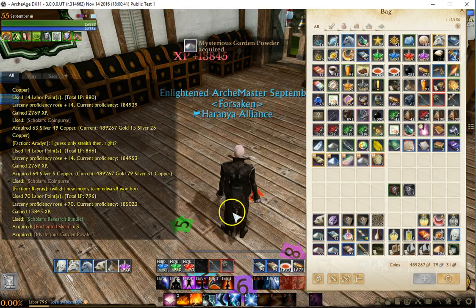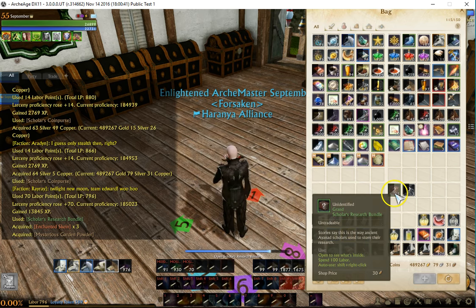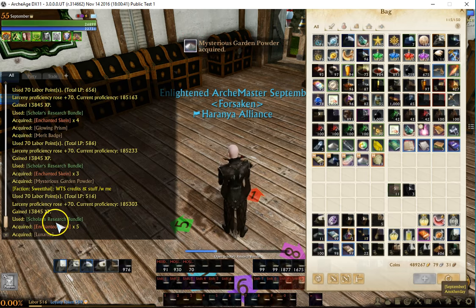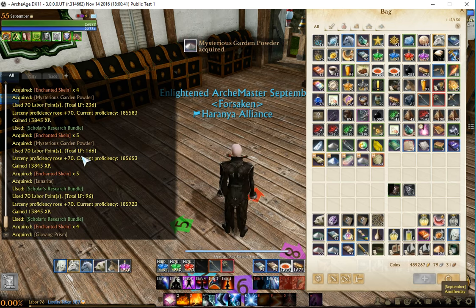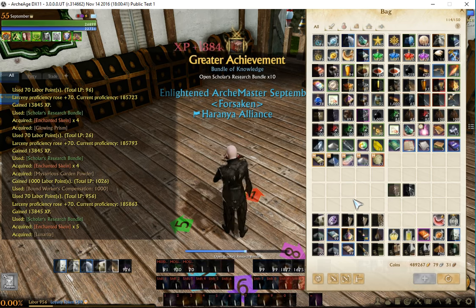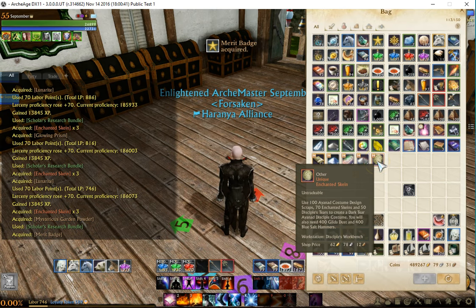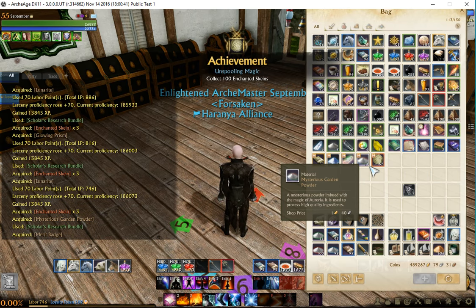Opening the Floor 2 research bundles now. We're seeing the same kind of loot as before — the Floor 2 skin items, Lunarite, Mysterious Garden Powder, and enchanted skins, which are worth a bit more than the costume scraps. That came out to another 62 gold from those 16 bundles — not bad at all.